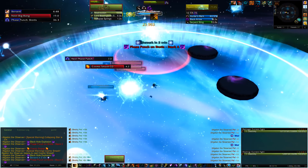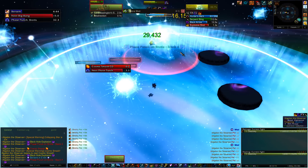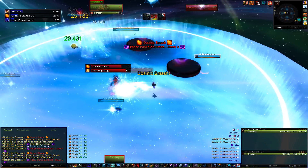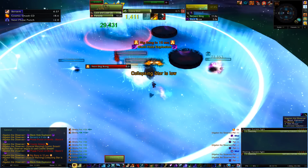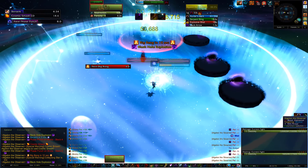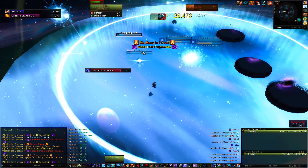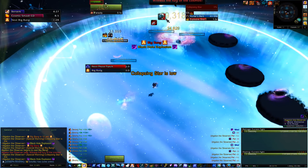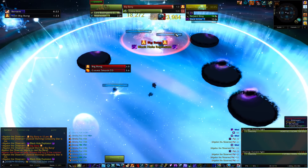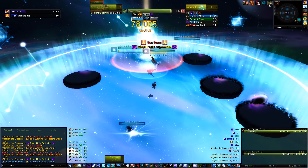If you do get hit by Cosmic Smash, just disengage before you hit the ground and you won't take any fall damage. Now you're gonna have these two or three living constellations come down, and this is what you use to close the black holes. You don't want to accidentally walk into one of those black holes and you don't want to accidentally drag these constellations to the black hole early.